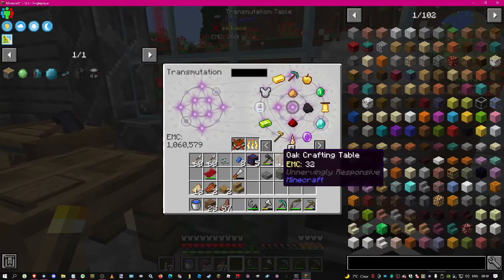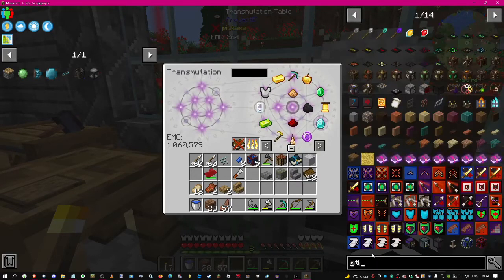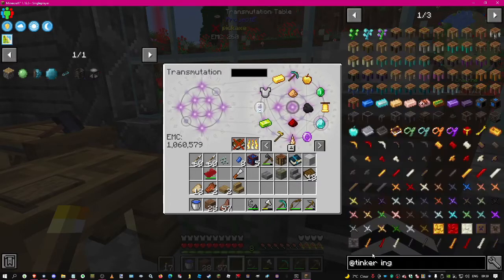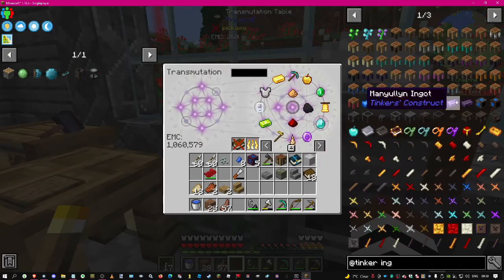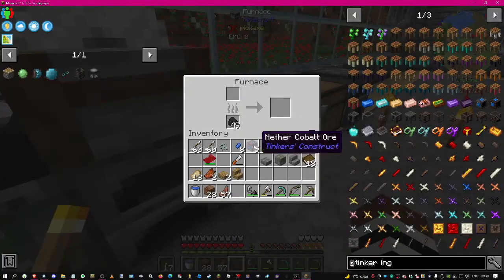Apparently more things are EMC-able, but I don't know which things are EMC-able. It'd be nice if Tinker's ingots are EMC-able. I got cobalt in the Nether but they are not EMC-able.